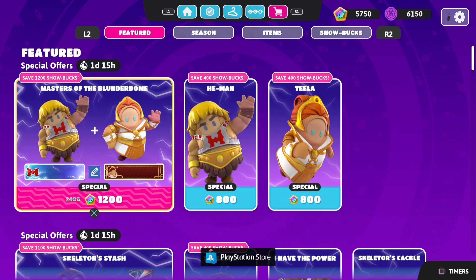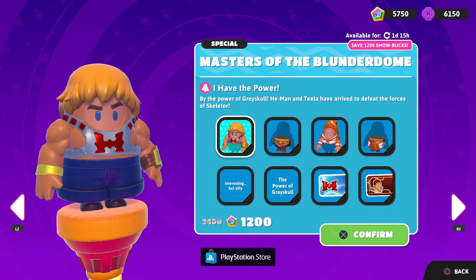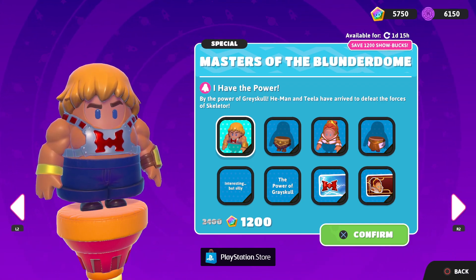The first one we have is the Masters of the Blunderdome, starting with He-Man and Teela here. It also gives us two name plates and two name tags as well. This will be 1,200 show bucks. By the power of Grayskull, He-Man and Teela have arrived to defeat the forces of Skeletor.